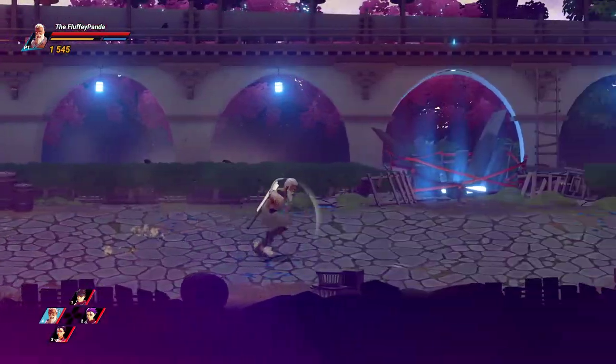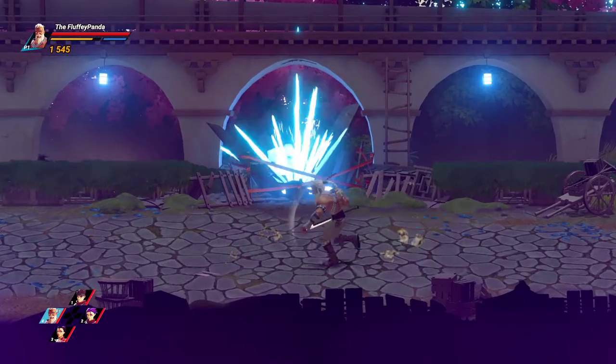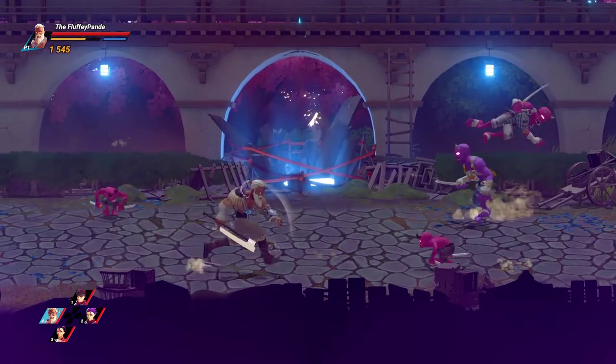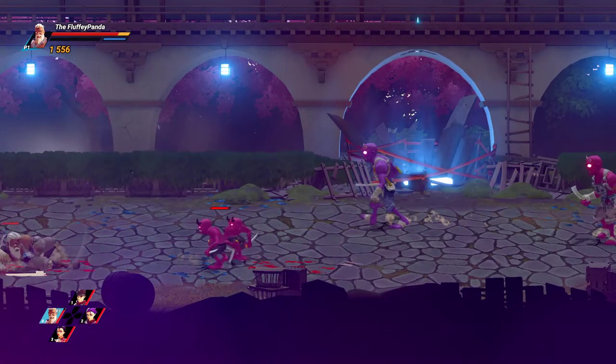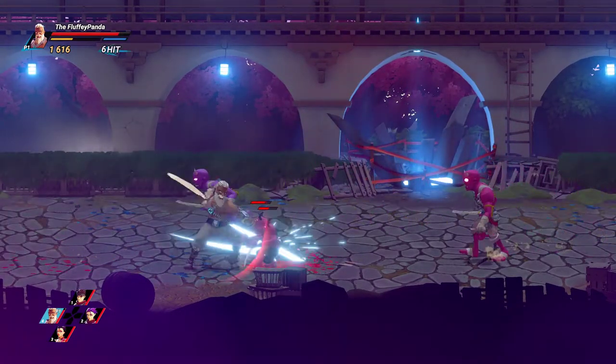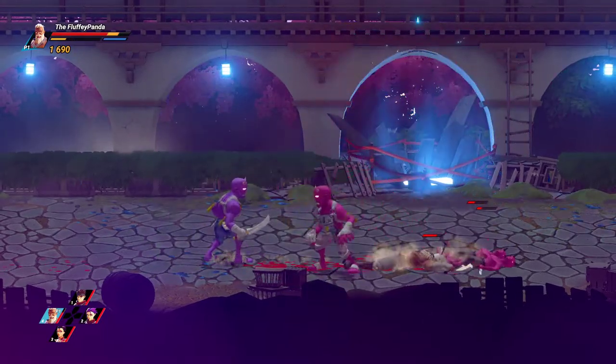I would just advise to keep all the enemies on one side of you. Because if you get surrounded, you get stuck attacking one way sometimes while you're finishing your combo. They're midgets. This is where the aiming down button comes in. We're screwed, they got behind us.